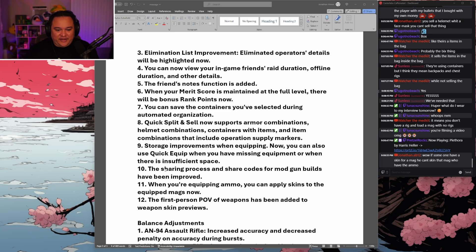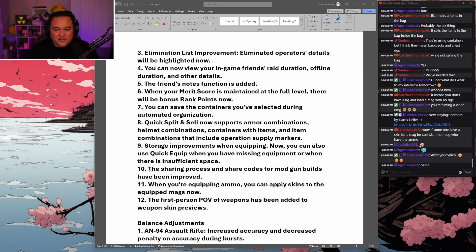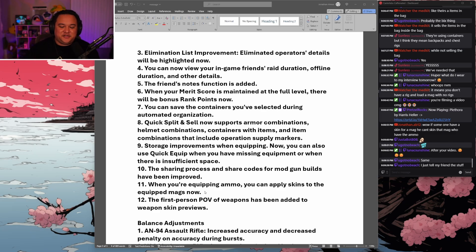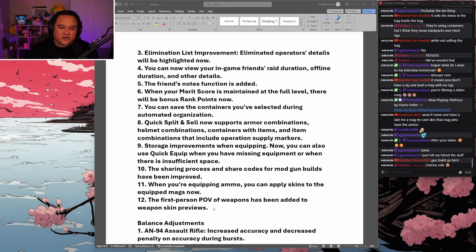Sharing process and share codes for modded gun builds have been improved — great for content creators who make gun build videos. When equipping ammo, you can now apply skins to the equipped magazines, so if you got a gun skin from a gacha roll instead of the knife you wanted, at least you can skin your mags. First-person POV of weapons has also been added to weapon skin previews, so you can see how it looks in first person before buying.